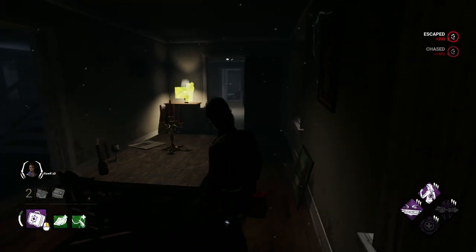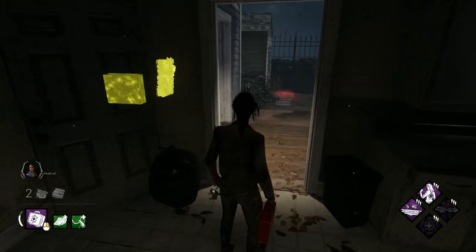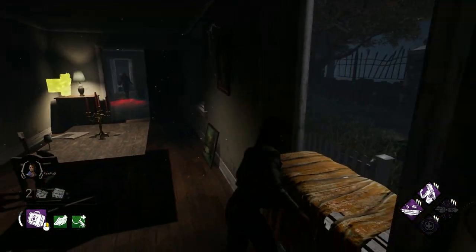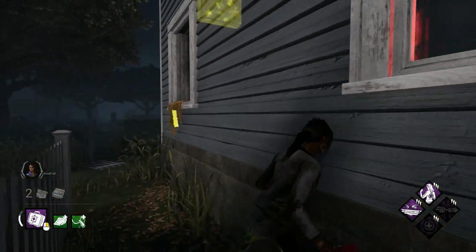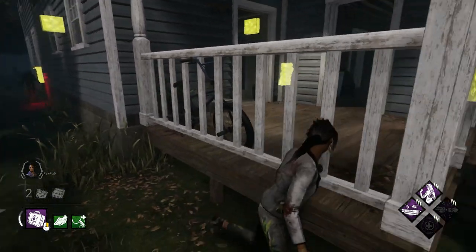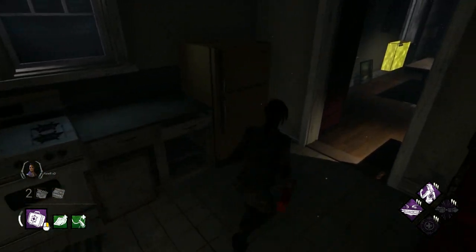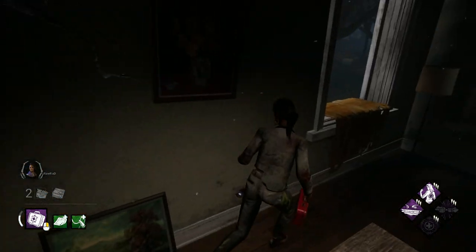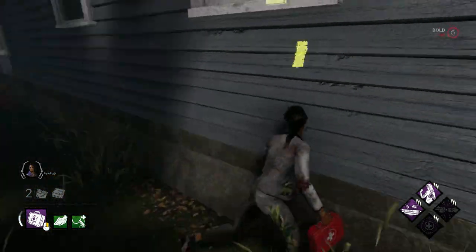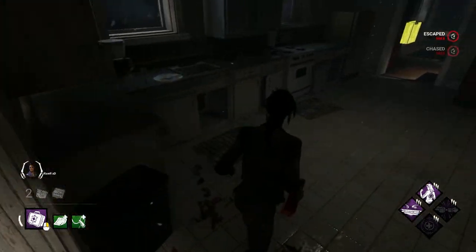The next window — I'm sure you all noticed — is this one here. We're setting up a loop at a normal distance where the killer's got you. You can vault it about three times at optimal distance and the killer generally can't mind game it as long as you're patient. The only tip is to not take this window if you're approaching the house from above because it's unsafe. If you've got the killer near that pallet and it's just been broken, then you're in a good position to start taking this window.